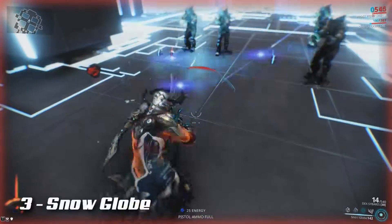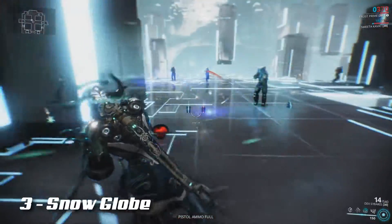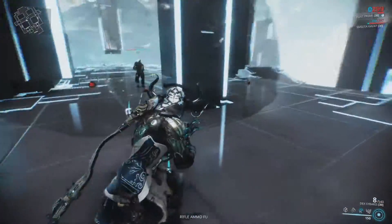Frost's third ability is Snow Globe. Frost creates a protective snow globe in a location. Anyone within the globe will be protected from outside gunfire, including enemies.